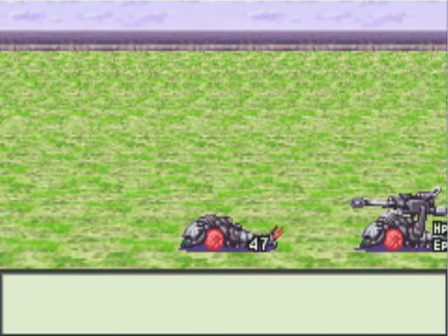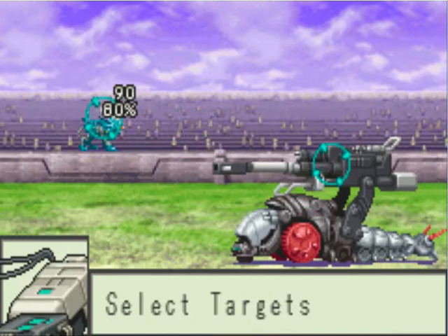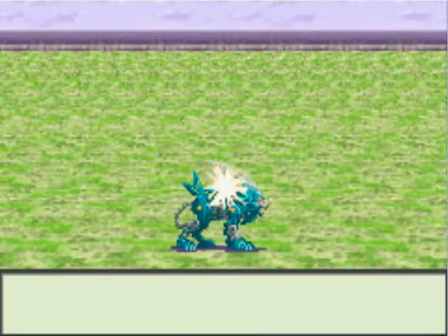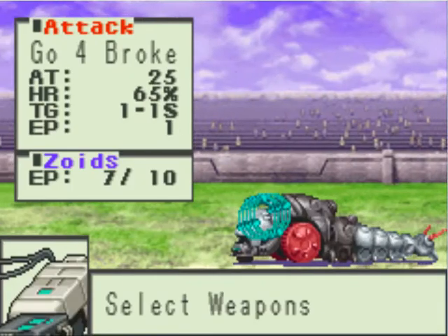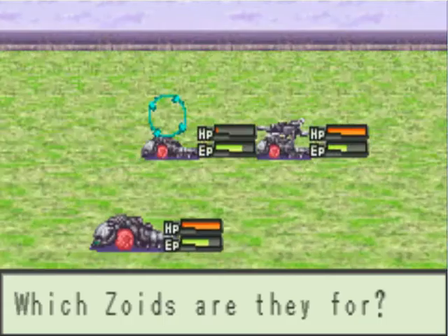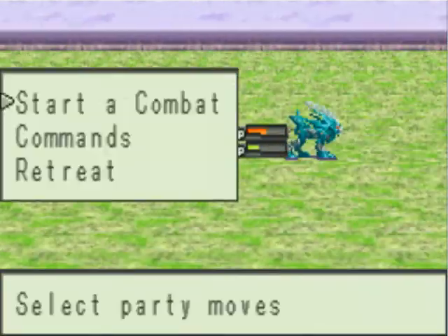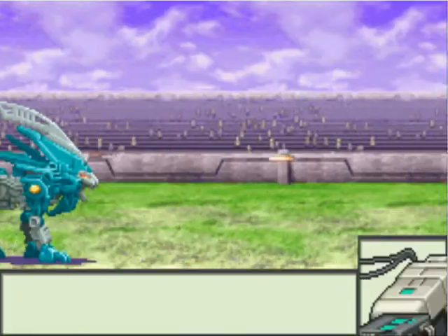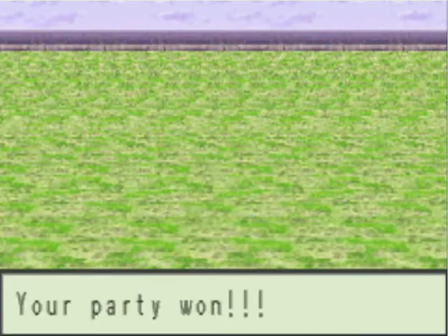First challenge, we have two Molgas, a Molga, and one Cannery Molga. Obviously, the Cannon does most damage, and the other ones we have to attack with Go4Broke — I think it's called Go4Broke. It's our best attack. Because the other one attacks multiple targets, and we only have one target, there's no point in attacking multiple. And I just did it.